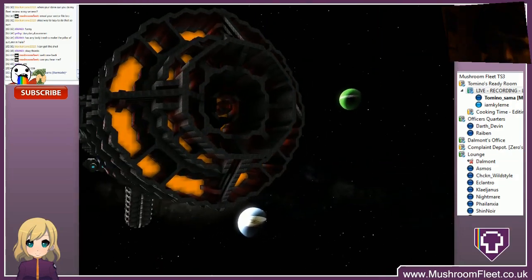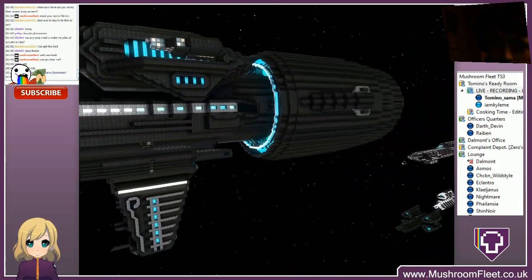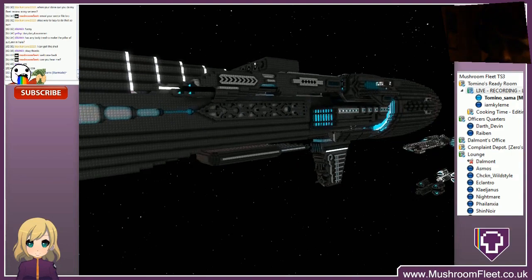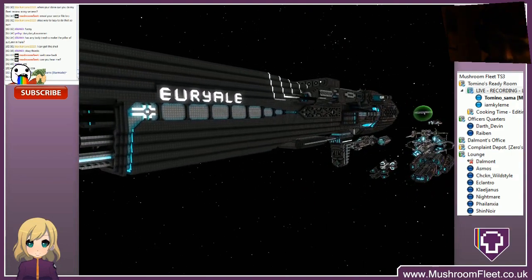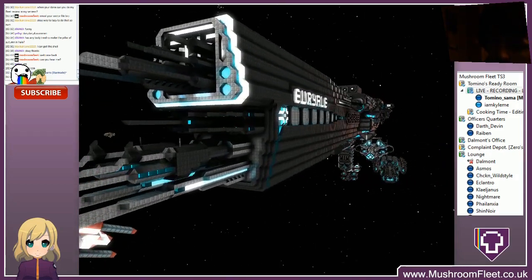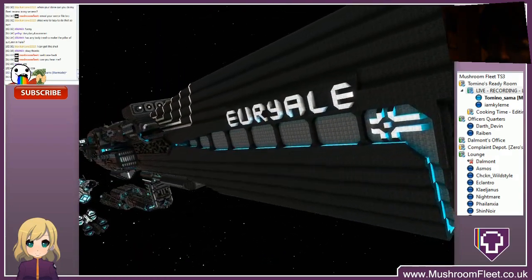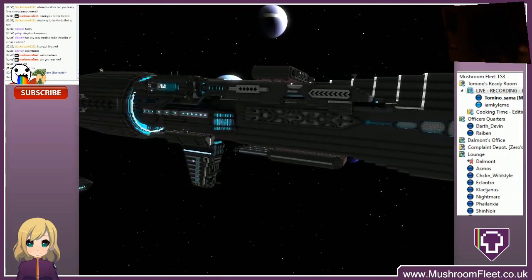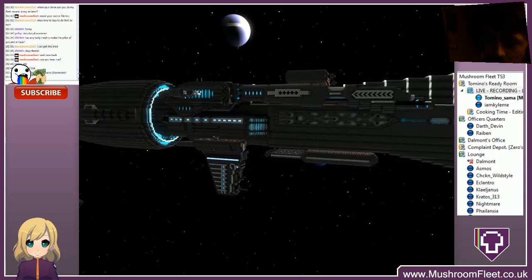I'm waiting for the new system update, but I want to do a proper full review of this ship. I'm going to show people the bridge and the hangar. It doesn't have a bridge. It has two hangars — both exactly the same — so I'll show one. And engineering, if there is one. Unfortunately the interior is pretty basic, but that's fine.